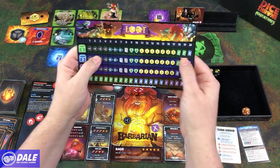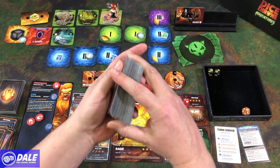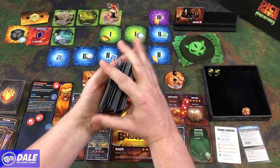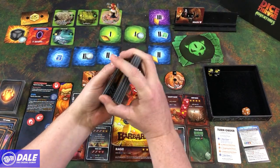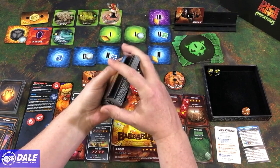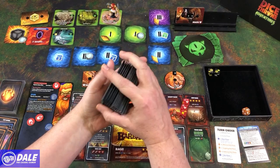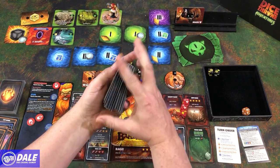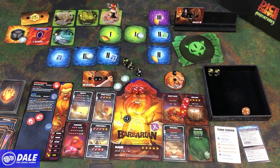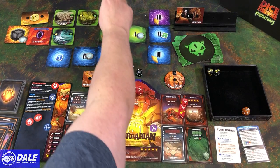He gets to defend rolling two dice — yellows means he steals. He's stealing two health from us. So we go down to 23, he goes up to 13, but we're dealing 14 damage so he's defeated. Level one loot: rolled a 20, so we get a rare card. This won't go straight to our deck — it goes underneath our character board. At the end of the mission we can spend 10 gold to add it to our hand or deck. So it goes hidden.